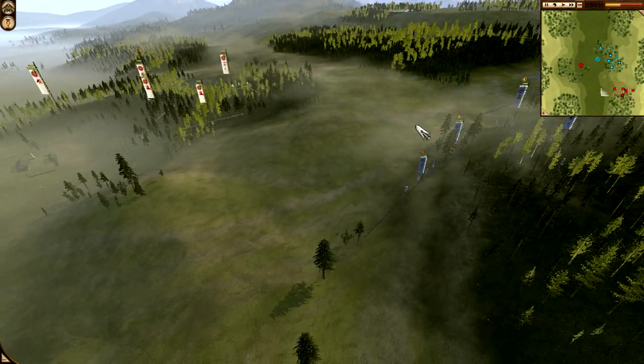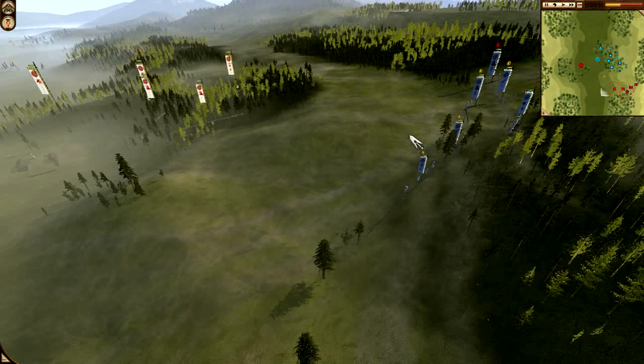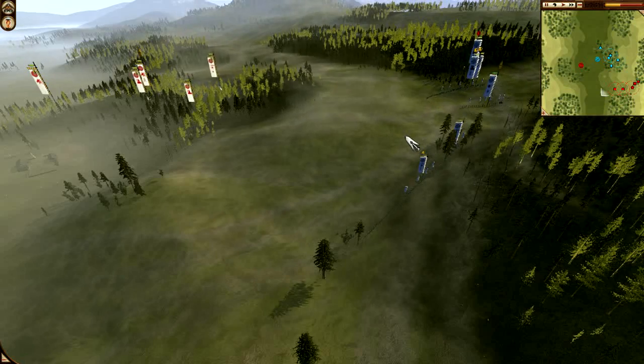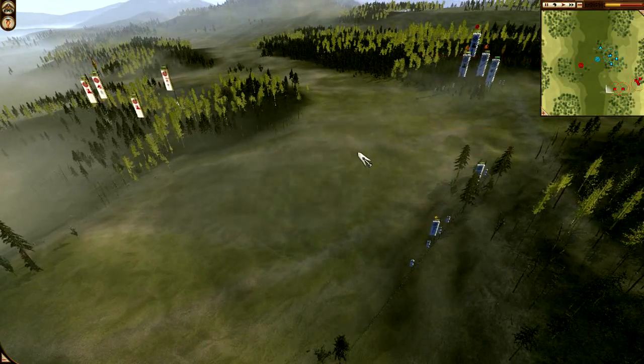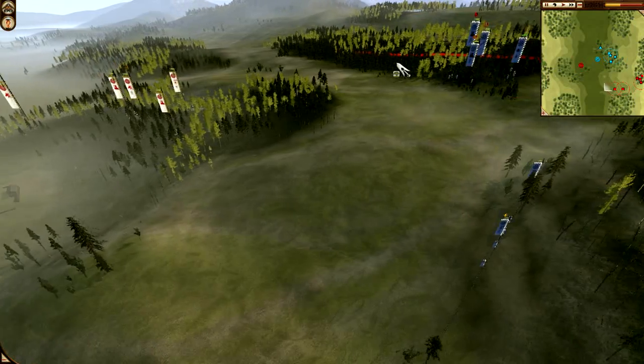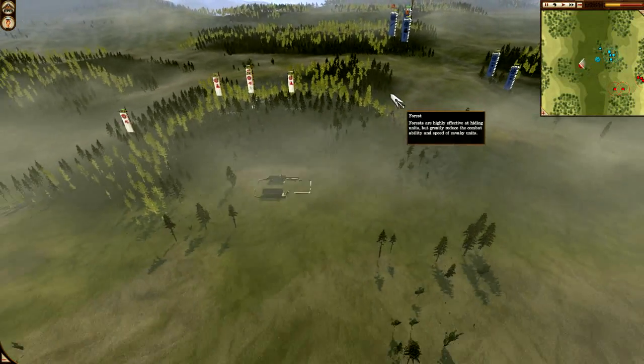I told him right here how many units I had, what units they were, where they all are — and just said, dude attack, you got way more units and way more power. But he actually decides that he's going to camp, redline camp, right up here. I have no idea why. He just sits there.